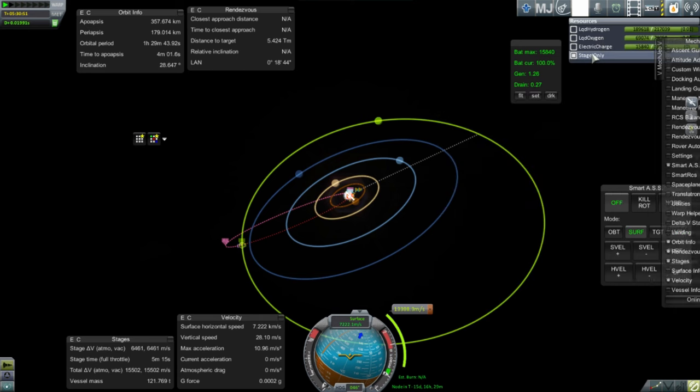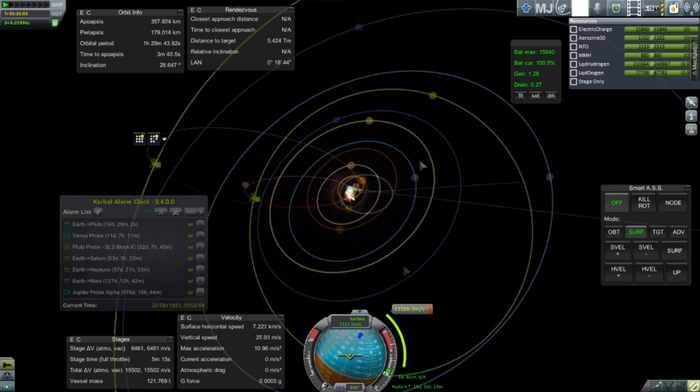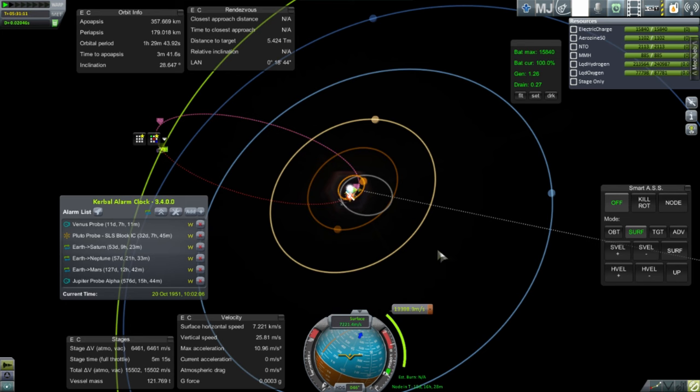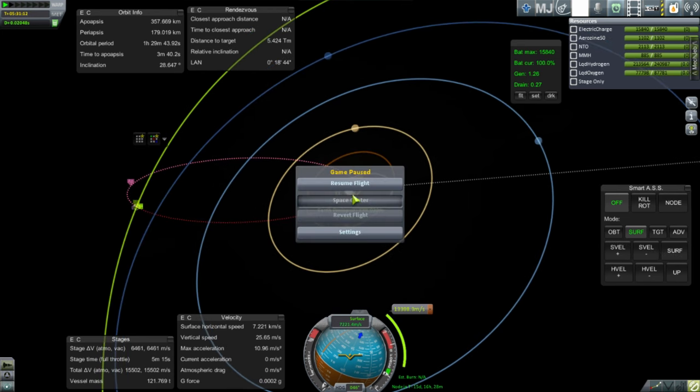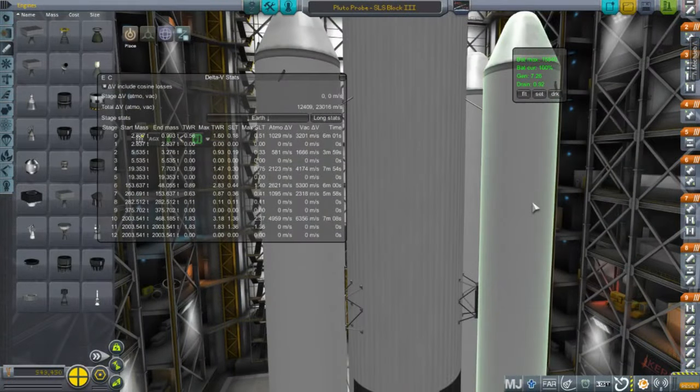I still want to hit Pluto, and you can see me getting a plot there. Unfortunately, this requires more than 13,000 meters per second of burn pretty much immediately. If you want to do one burn and then go around, you can do 3,000 first and then continue, but you can't do much more than that — so it's basically got to be one huge long burn.